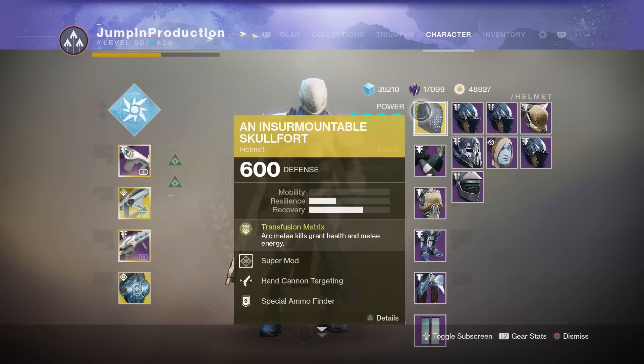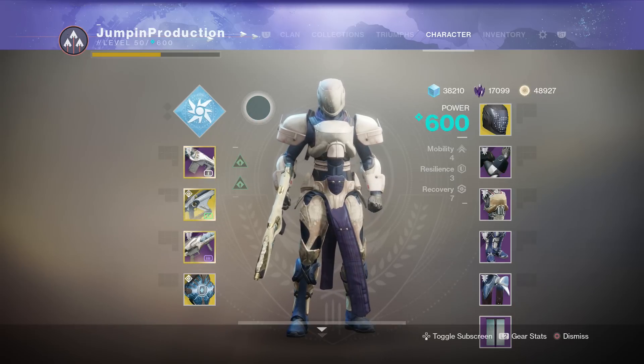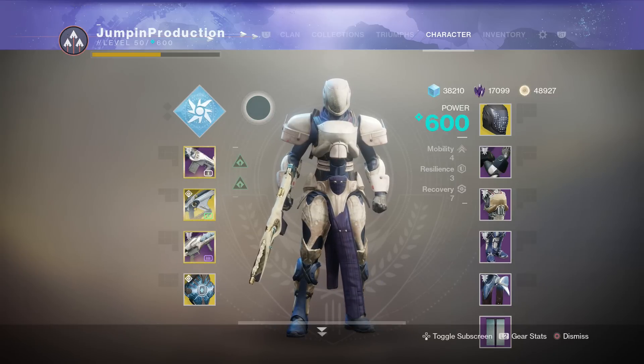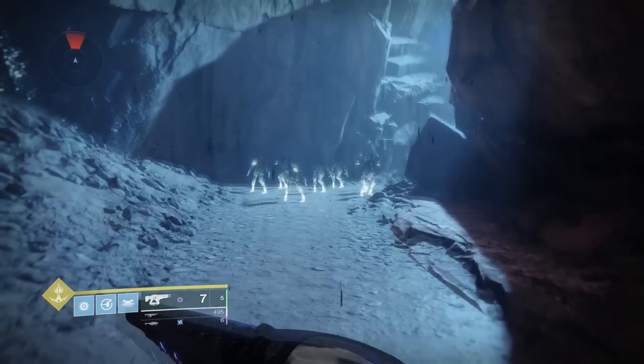For your build I would 100% recommend the Insurmountable Skullfort - it's a great helmet for the Striker Titan. The main thing we're going to be doing is a lot of knee charges with our super, and because that is a melee you will get health regeneration from that, which makes you pretty much unkillable. In PvE you are definitely unkillable, and it's really good in PvP as well. Everything else is really up to you, but super mods would probably be the best thing. This is just ridiculous - I'm going to show you guys what this can do.